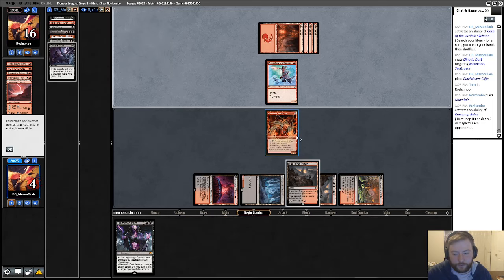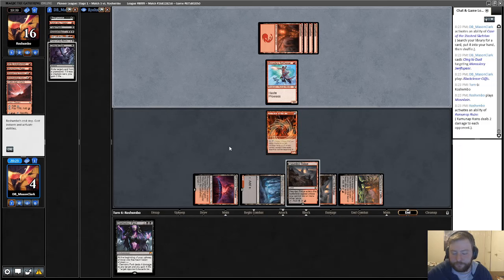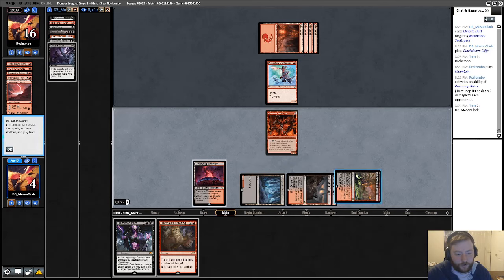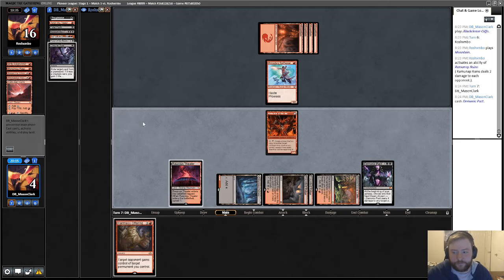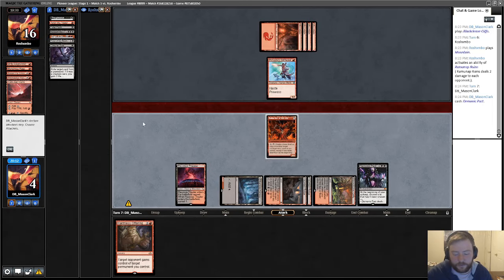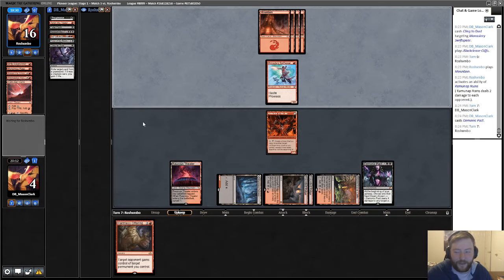If they draw the plus-two plus-zero and then get the plus-one plus-one trample card, I'll just block and be alive. It's not even that bad — it's not bad to wait because we need to draw Harmless Offering and we have no way to tutor right now. Opponent, I'm going to be at plus-four life and you're going to be down something. Don't play Rampaging Ferocidon — I'll cry. I'll do it, don't think I won't cry on stream.